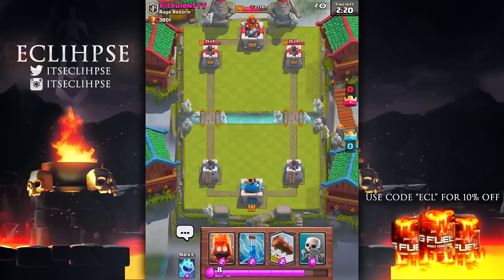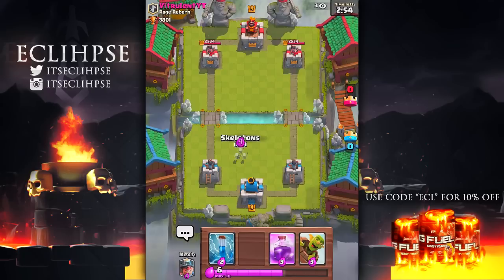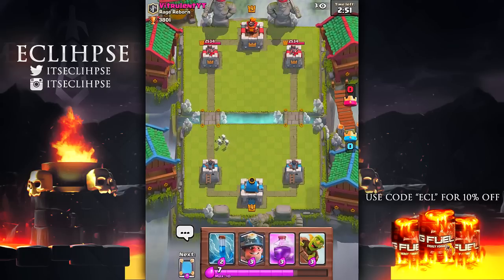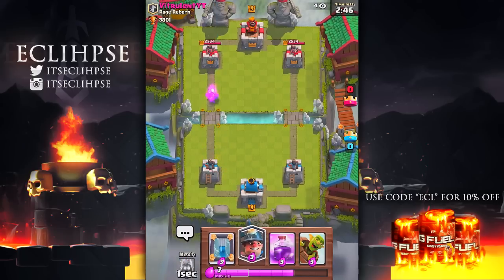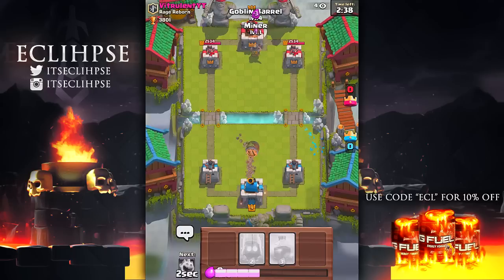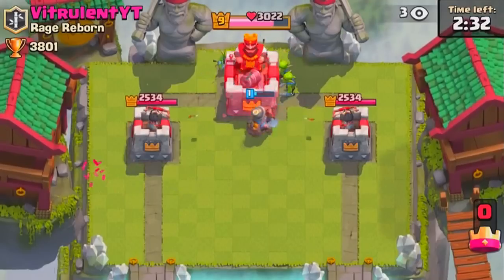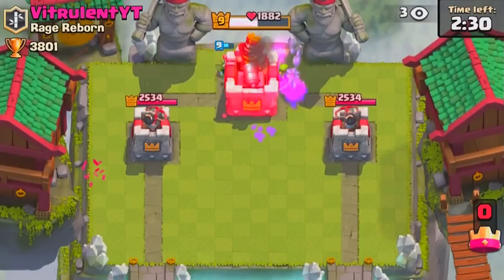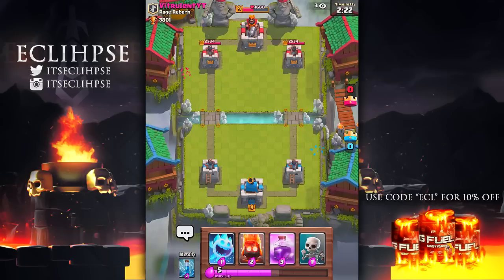I'm going to try something different — instead of one goblin barrel I'm going to mirror it and send two in. I'll get my whole rotation ready and deploy the miner in front, then two goblin barrels. The goblins go to town, but unfortunately two goblin barrels and a miner wasn't enough, so this myth is busted as well.